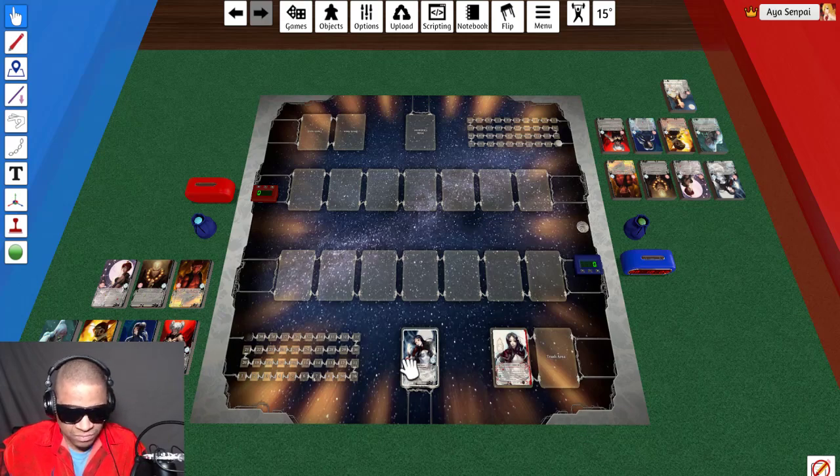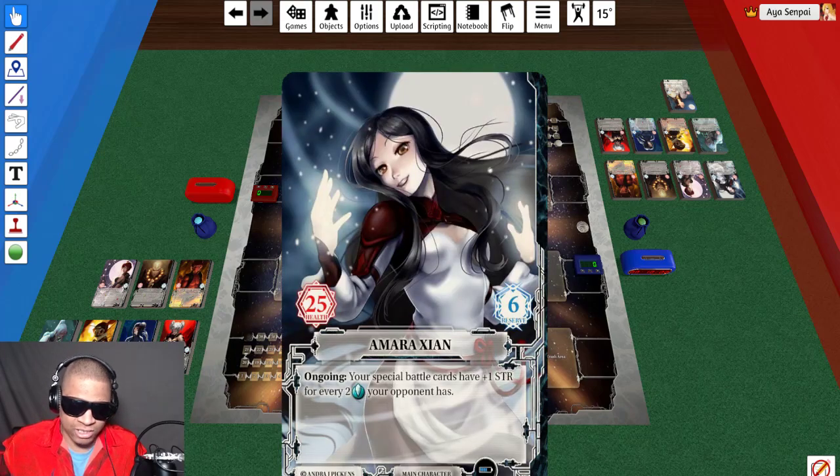First and foremost, let's talk about the character card. You can notice a few very important things about it: it has a health total, it has a name, it has its own ability, and it has a reserve size. The health of your character is very important for two reasons. One, you cannot go beyond your health total — so if I were to use a healing ability that would put me above 25 health for Amara, I can't do that.